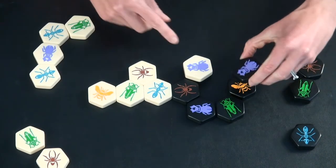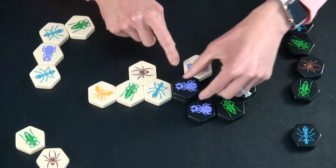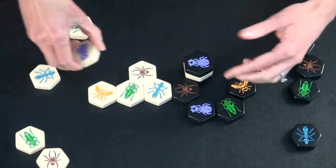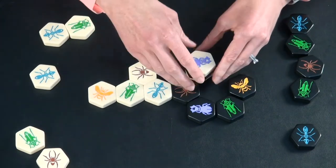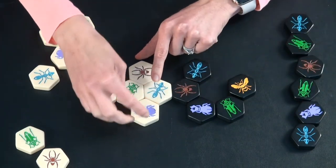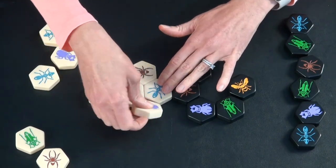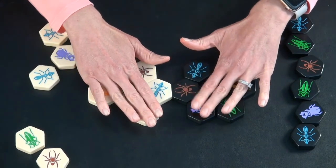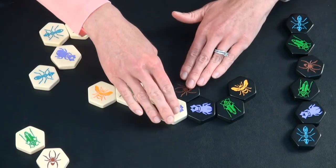Other beetles can move on top as well. So if this piece ended up here and this player wanted to move it on top of another one, they could. In fact, you can have all of the beetles — in theory, if you got them in place, they could all end up stacked on top of each other. Please note: when the beetle was first placed, it was placed in the same manner as all of the other insects. You cannot place it on top of pieces and give it a head start — it needs to be placed on the table with everything else.